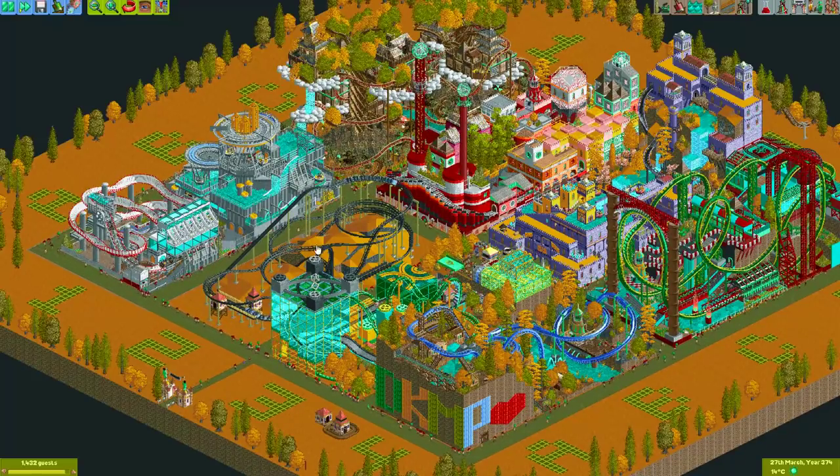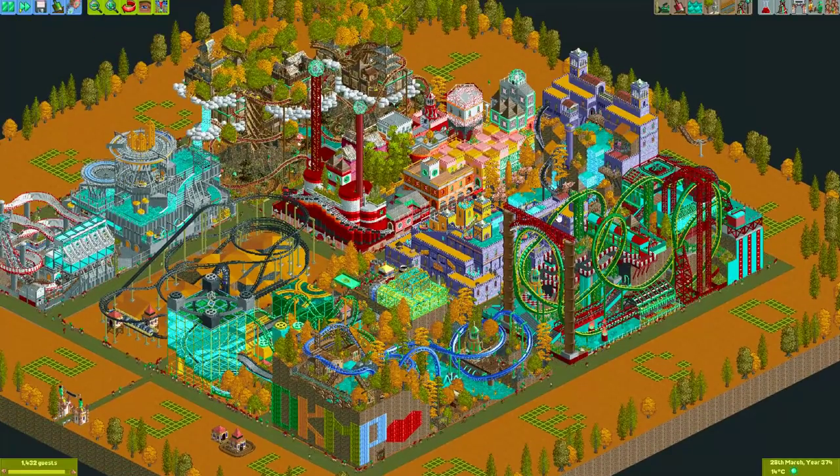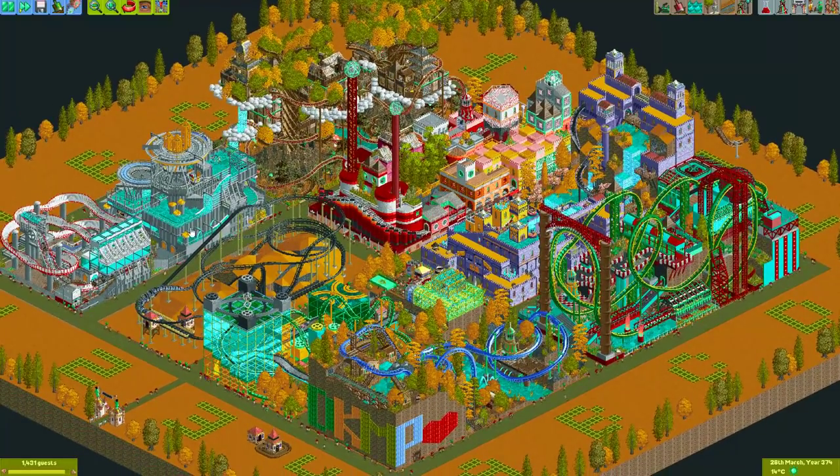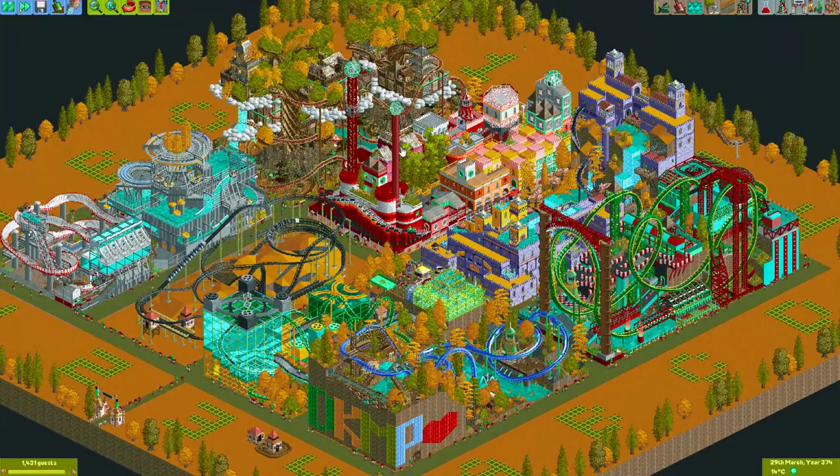All those players are again matched up against their neighbors. We have this plot in the corner matched up against this neighbor, same for these two players, these two players, and these two players. I'll just go over each matchup and tell you who won and share my personal opinion on each plot.